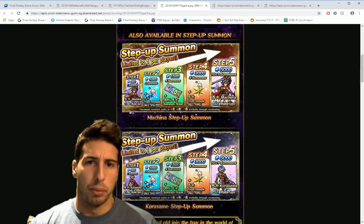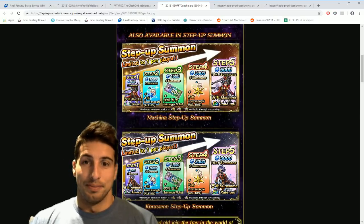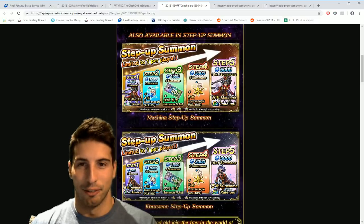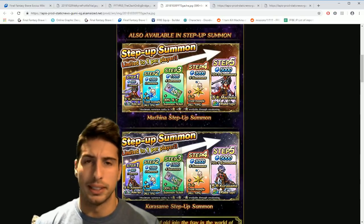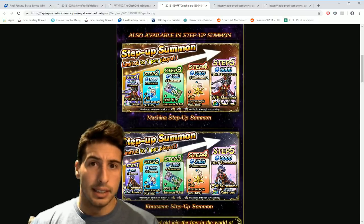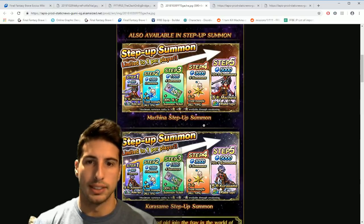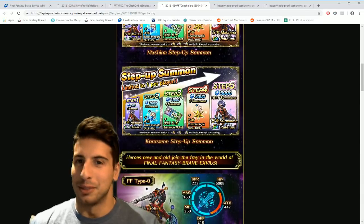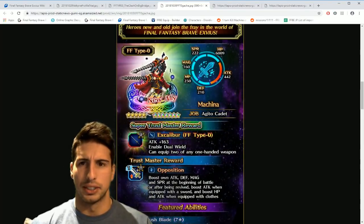On the step-up: Step 1 costs 500 lapis for one summon with 1.5x rate up. Step 2 is 1,000 lapis for two summons plus a 5% Moogle. Step 3 is 1,500 lapis for four summons with a 70% chance at a blue crystal summon ticket. Step 4 is 3,000 lapis for six summons with a 10% Moogle. The final step is 5,000 lapis for a 10+1 summon with 5x rate up on rainbow drops. The total is 11,000 lapis, one time only.